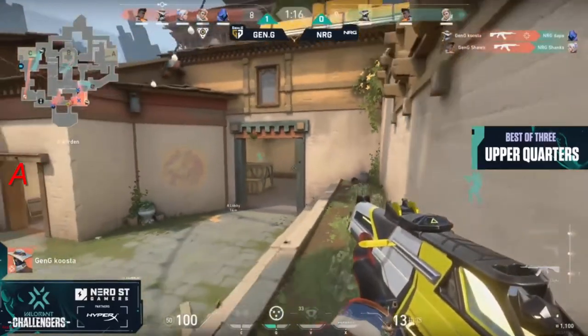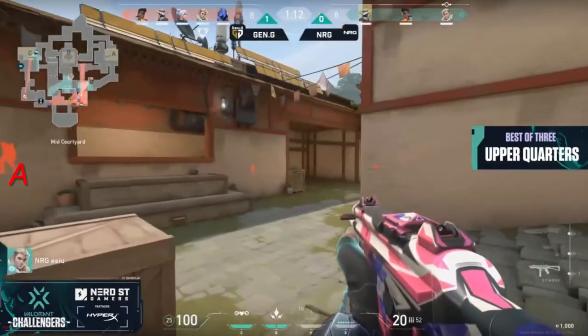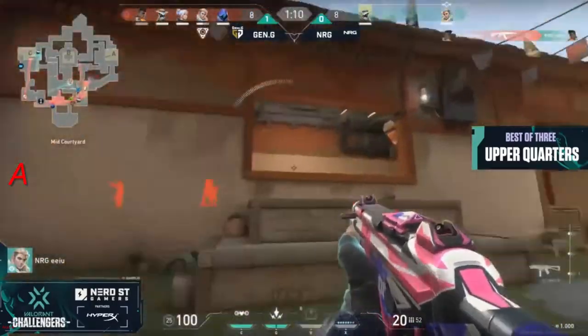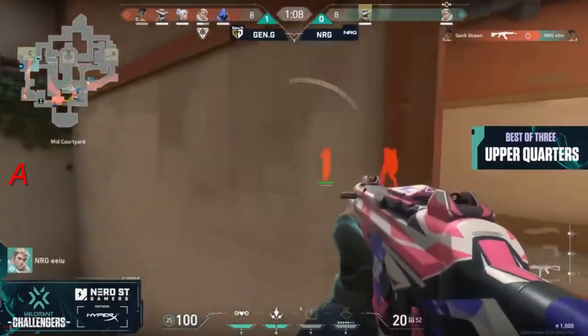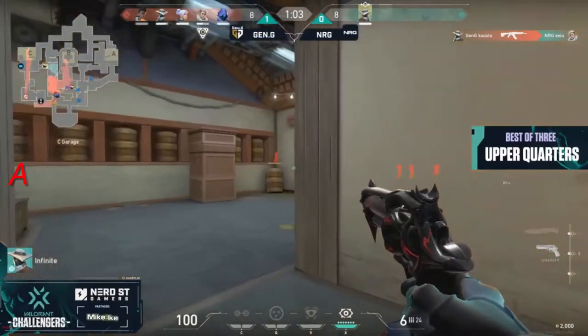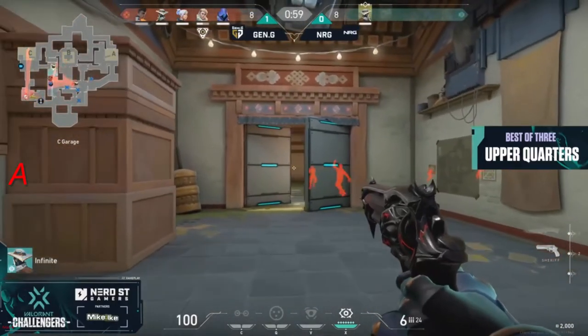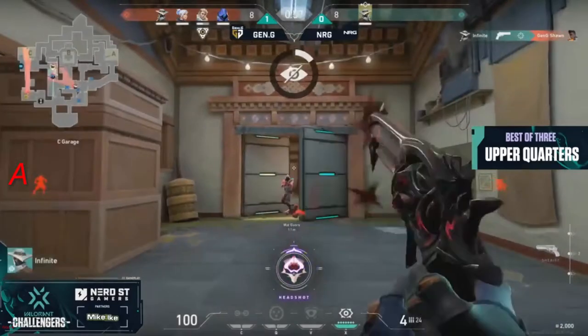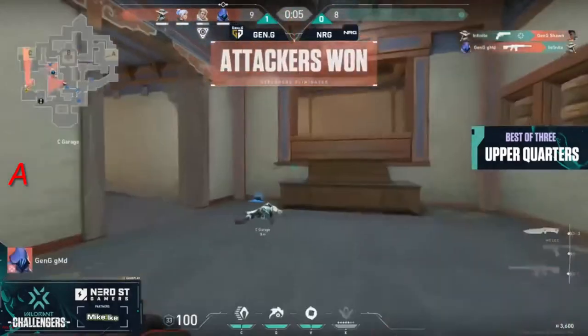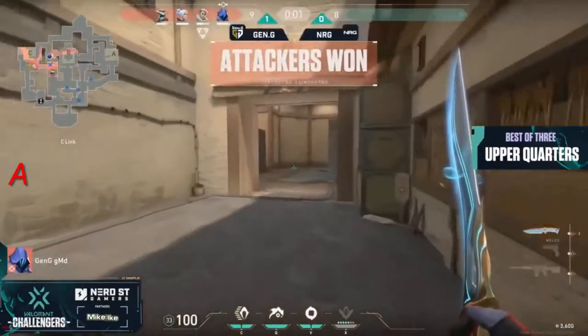Gen.G is just coming up with answer after answer. That A-aggression is just shut down. NRG coming out clean — five on two now. NRG tried something different, a little spice, to try to catch them off guard without the gun advantage. But Gen.G handled it super well and are able to pick NRG apart.